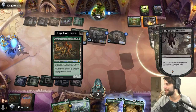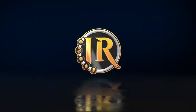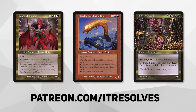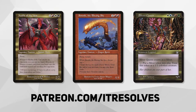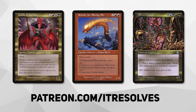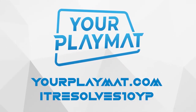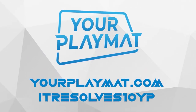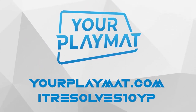That was really, really well played by the opponent. What's going on, guys? If you want to support our content and pick up this month's amazing Patreon rewards, you can do so at patreon.com/itresolves. If you're interested in custom playmats and sleeves, visit yourplaymat.com and use code itresolves10yp for 10% off your entire purchase.